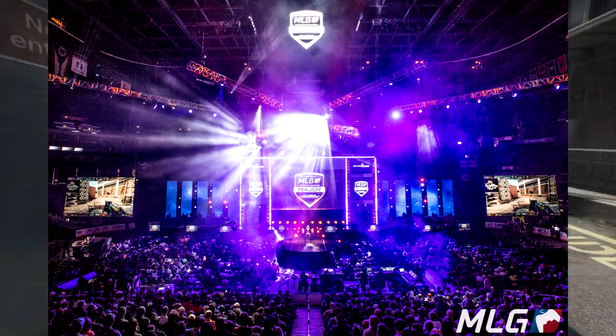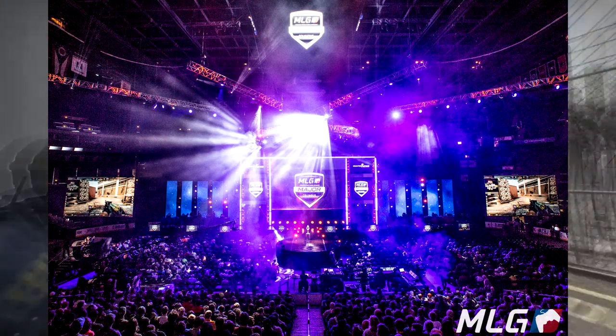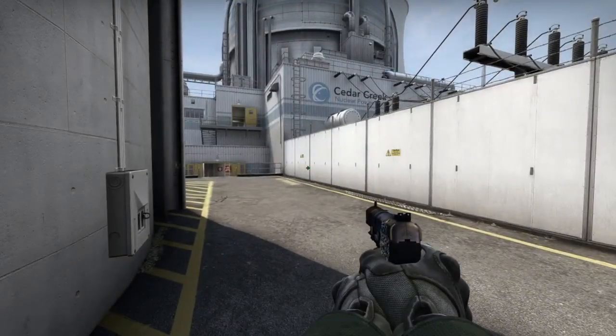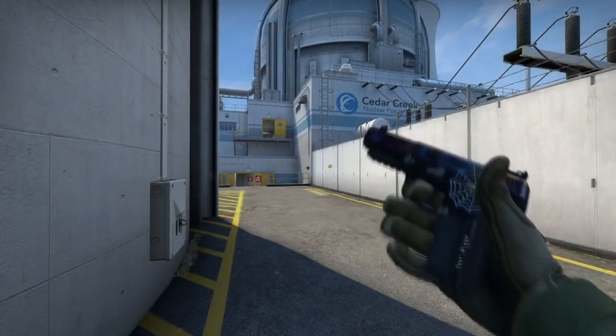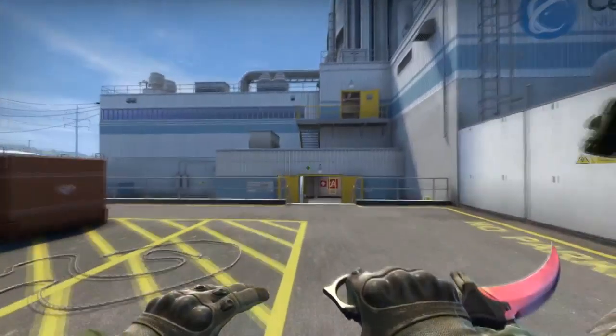The MLG Columbus 2016 tournament was actually different than a lot of the tournaments before it, because it actually had an All-Star show match attached to the tournament itself between North America and Europe. These both had very huge superstar players on the teams, such as Get Right, Simple, Shroud, Skadoodle — all of these huge names in CSGO. And the show match took place with North America being the winners.